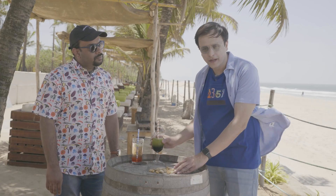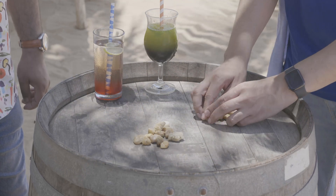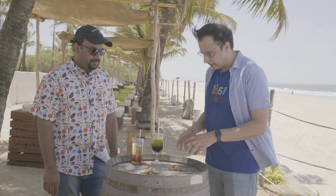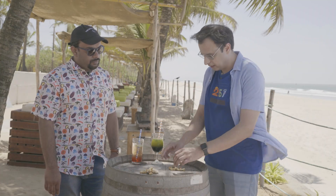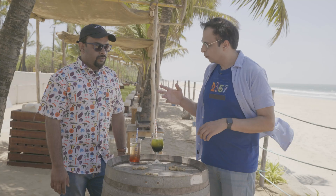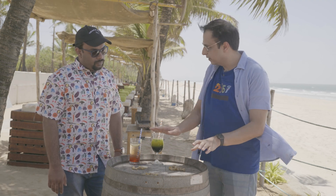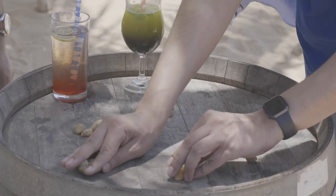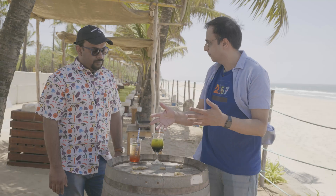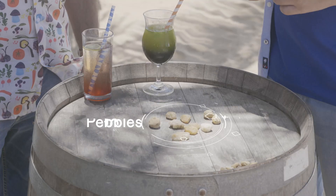So the rules are simple. It's a two-player game. The first player starts by splitting this pile into two different piles, say like this. Then the second player chooses any of these two piles and splits it further into two different piles of any sizes. So both players continue turn by turn, choosing any pile and splitting it into two smaller piles. The player who cannot do so anymore loses the game. Alright, so let's play a round with these ten pebbles.